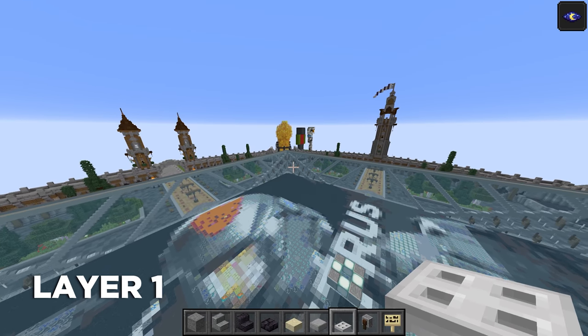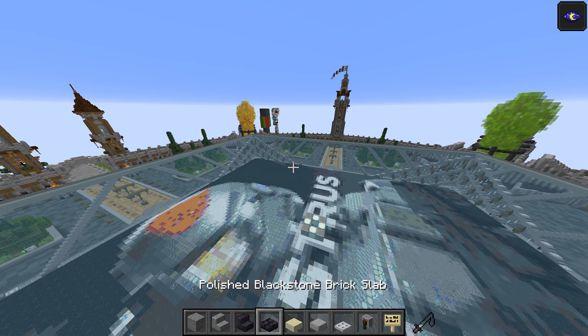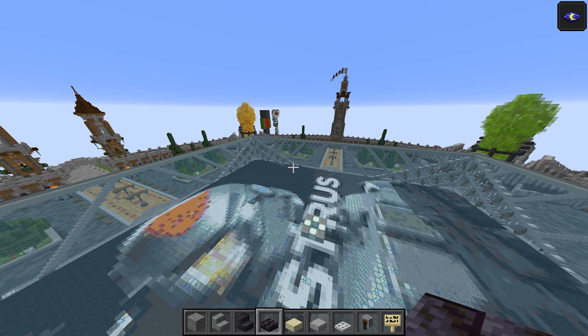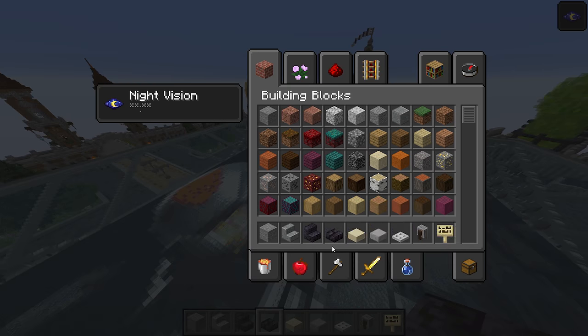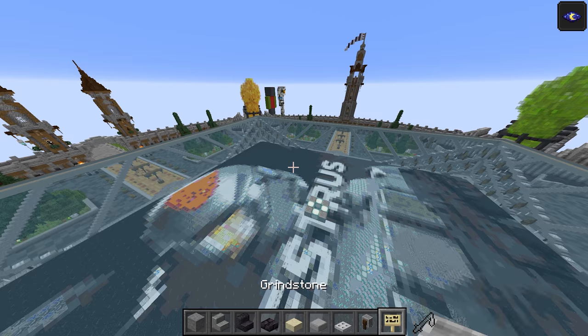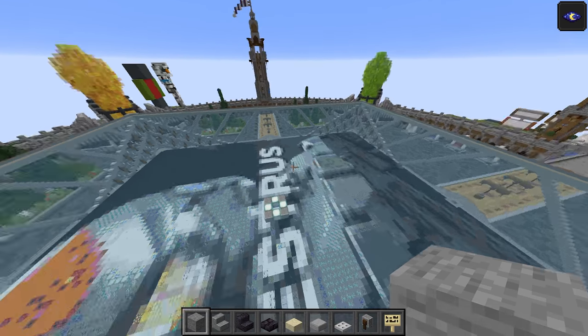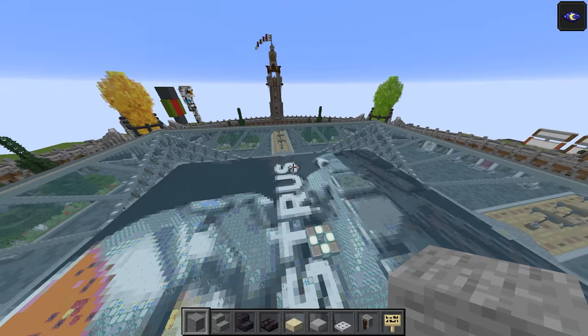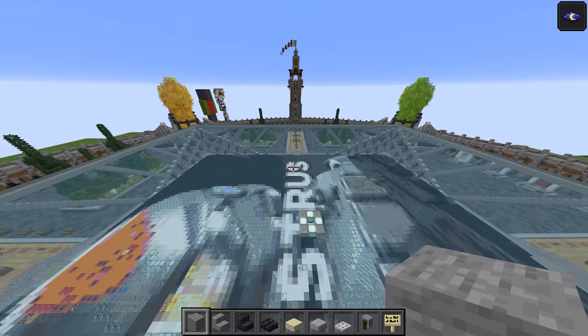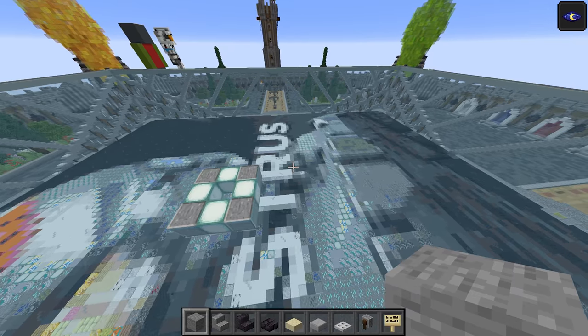Alright, starting off layer number one, we're going to need these materials: stone, polished andesite stairs, polished blackstone stairs, polished blackstone brick slab — so that's the brick variant, make sure you've got that — smooth sandstone slab, smooth stone slab, iron trapdoor, grindstone, and birch sign. There's going to be the entire length of the vehicle on this layer, so we've got to make sure we get it right, because if we don't the layers above are not going to match up.